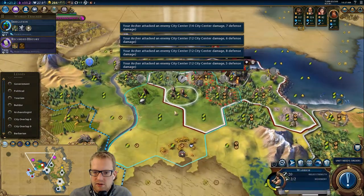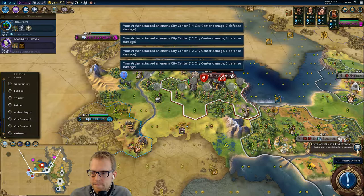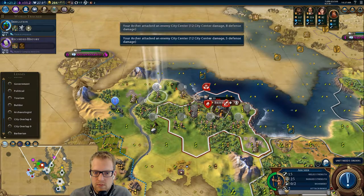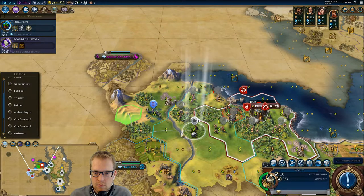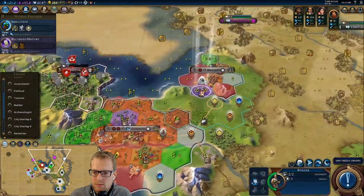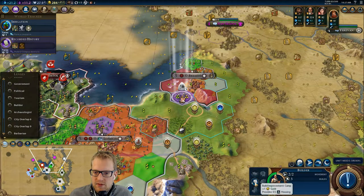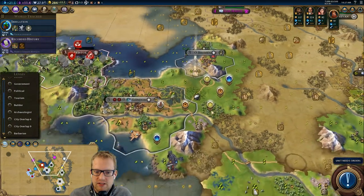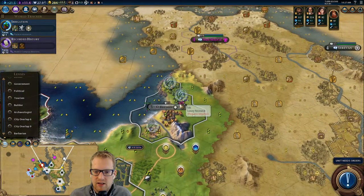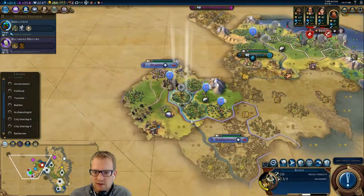A lot more damage now that we're healed up a little bit. This only adds more gold, but it does give us amenities — huzzah for that. And then in one turn we can get the silk online — their borders will grow. Very, very good.